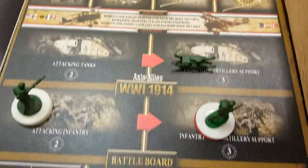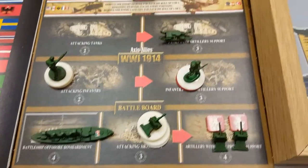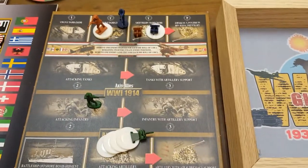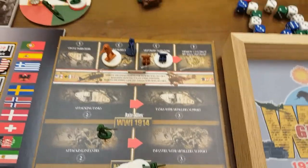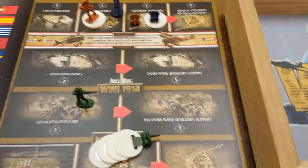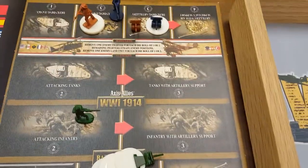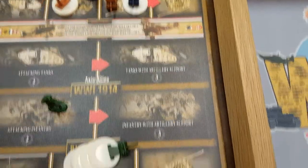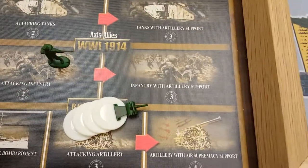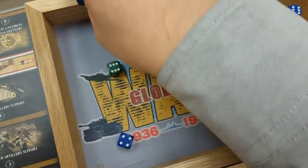Austria-Hungary wins Tuscany. Now for the secondary combat in Lorraine — no special factors, no air superiority, just straight-up combat. Rolling for one attacking infantry at two or less — they got a four, a miss. We have five artillery at three or less.